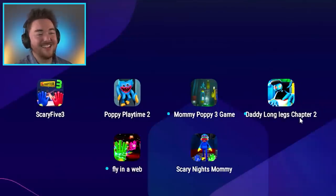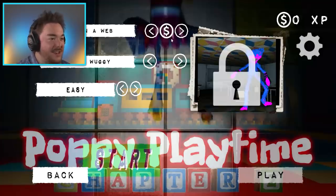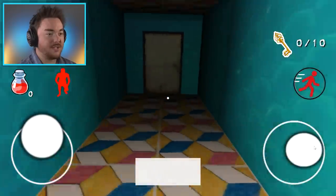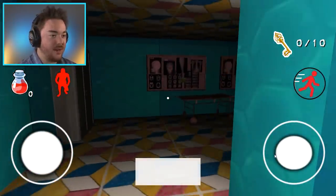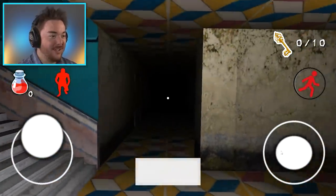So we have Daddy Long Legs Chapter Two, Fly in a Web, and Mommy Puppy Three game. Let's see what Fly in a Web is. Oh yeah, you have to pay money — it says fly in a web money. And there's Mommy Long Legs. She looks like a robot. I've seen this level like a thousand times before — it is reused so often in all these knockoff games. I got to see what Hucky Wucky looks like again. This one looks a little different so I'm kind of hoping it'll be good.